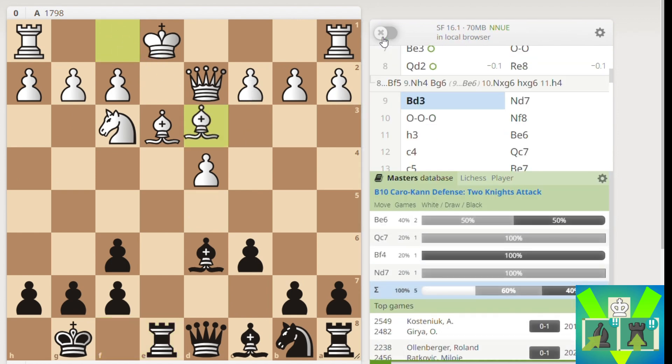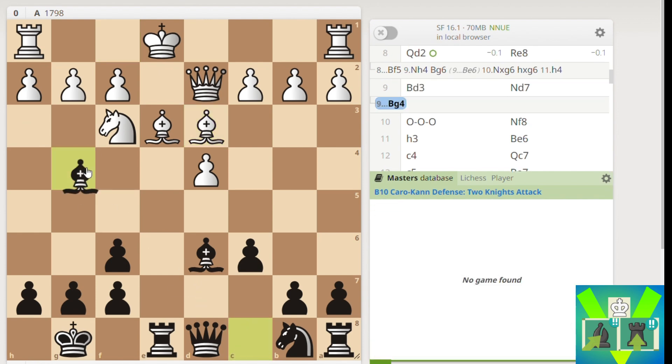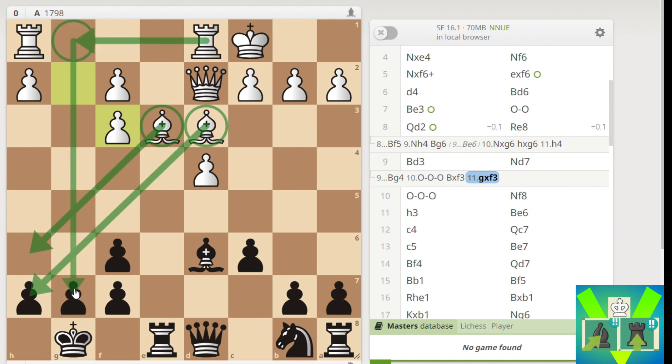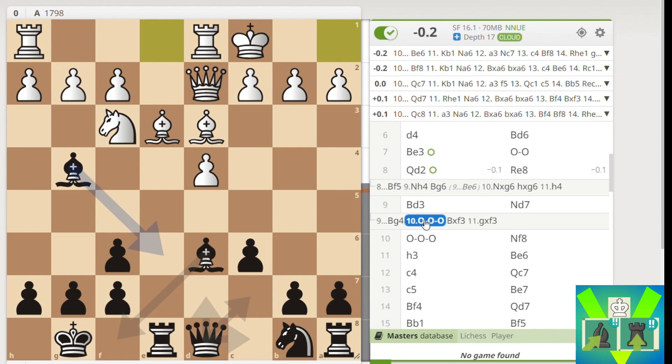I went Rook E8 and then my opponent went Bishop D3. I played the move Knight to D7 - just a normal, typical maneuver. If I were to go Bishop G4, I thought long castle, Bishop takes F3, G takes F3 - I've ruined his pawn structure but he has the two bishops pointing directly at my King. He has an open G file which he can use against my King, and he can push F4 and F5. It's not a good position for me.